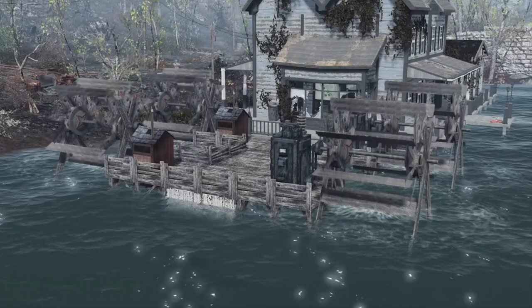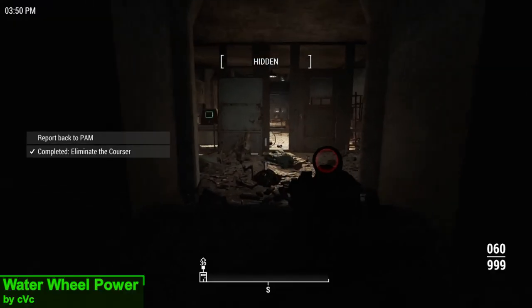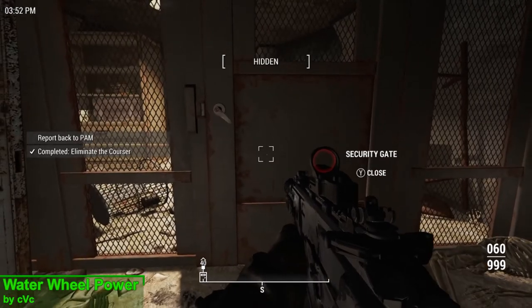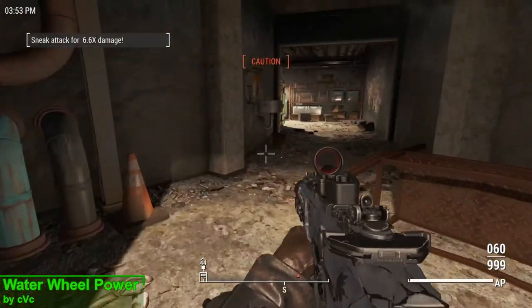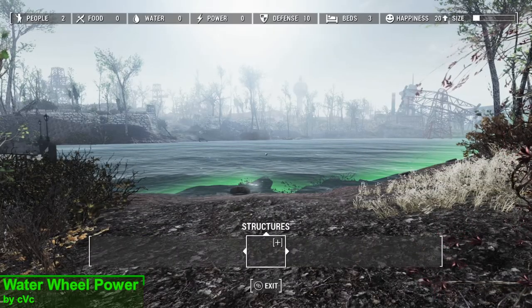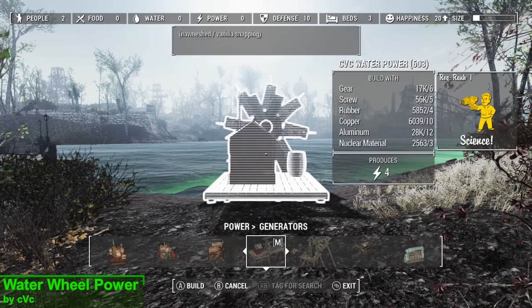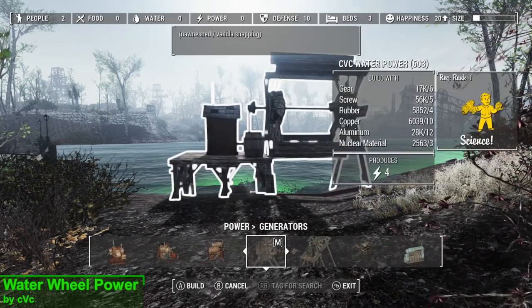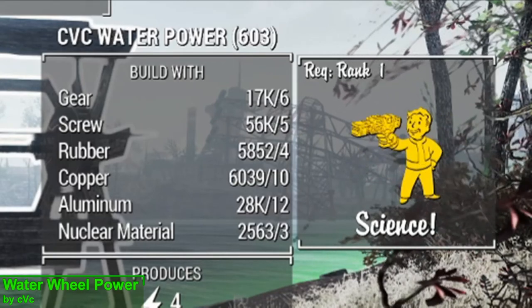The next one I have for you is Water Wheel Power, and what this mod is going to do is add two water wheels to the workshop. I don't just mean a static piece that doesn't actually do anything — these water wheels will actually generate power for your settlement. Taking a look at the generator section of the workshop, we can see the two water wheels themselves, and they're going to cost you a small amount of crafting materials and require you to have Science 1.